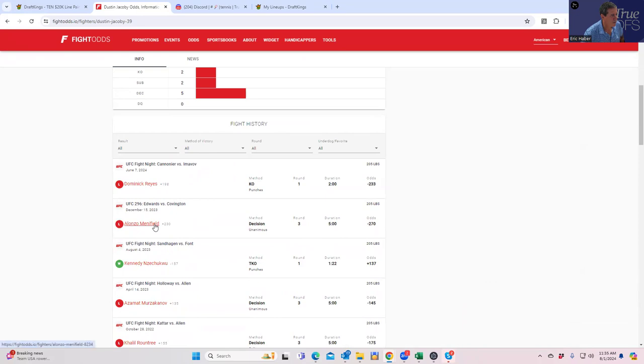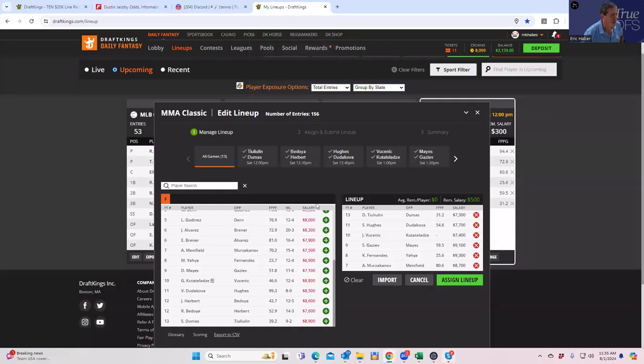Jacoby also fought Menifield — Menifield beat him too. I like Murzakanov — it's a good play. Is it a great play? Same situation as the others. This is what's going to make this probably a good GPP slate: there are no locks. I wouldn't consider any of these three — Gazia, Fernandez, or Murzakanov — as lock plays, but they're the best favorites we have so far.